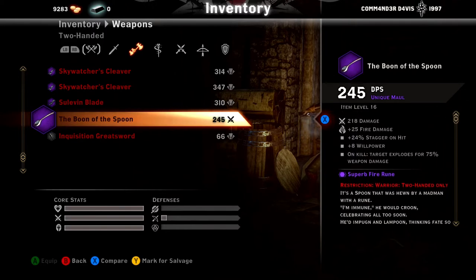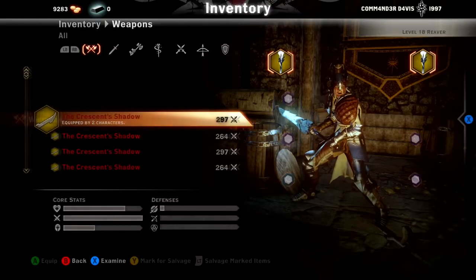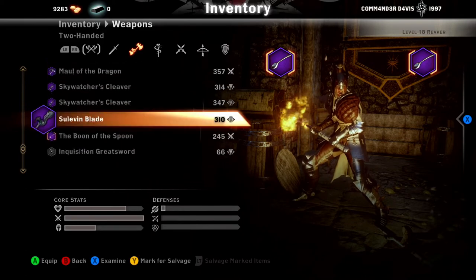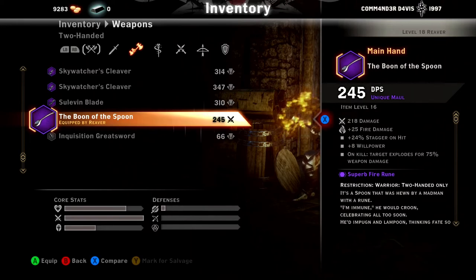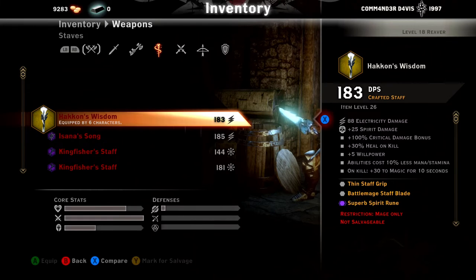Spoon of the Spoon — I will always keep this one. It's literally a spoon, and it explodes on kill. Let me go back and put my Hakon's back on. Hakon's Wisdom — it comes stock with everything except for the willpower and the heal on kill. Abilities cost 10% less, mana on kill plus 30 to magic for 10 seconds. I honestly have no idea if that stacks per kill — that'd be overpowered if it did. I'm going to assume it does not stack.